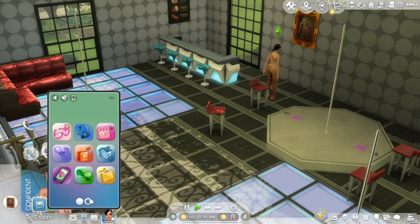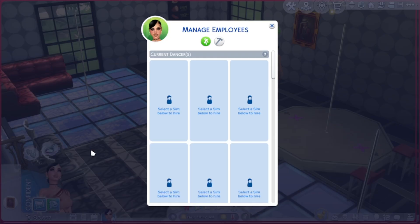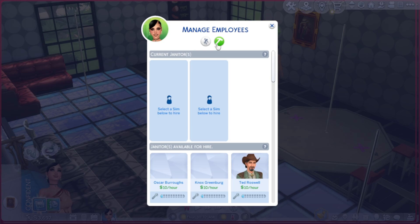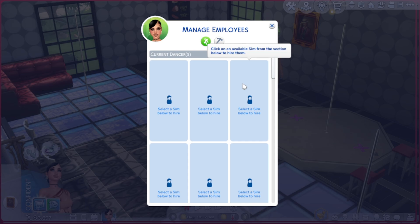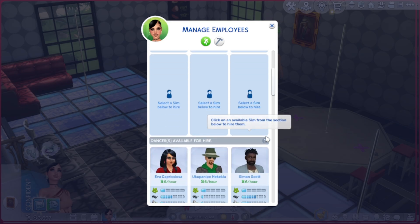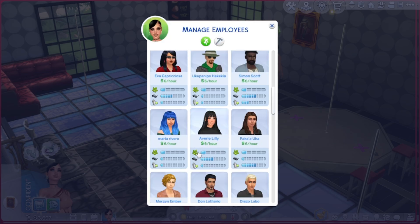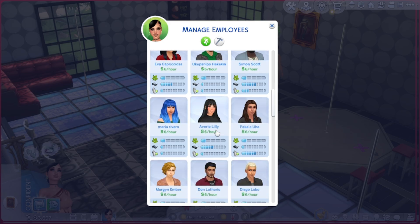Let's go through our phone to hire some employees. You can have six dancers and two janitors, and you're going to need your janitors. Loiters will come and they will dirty your establishment. Let's get some dancers. This one here is the nudity skill, this is for charisma and mixology - they actually affect gameplay. Let's get Avery as our first dancer.